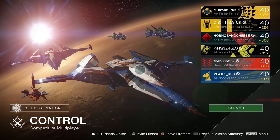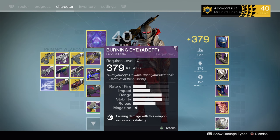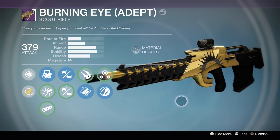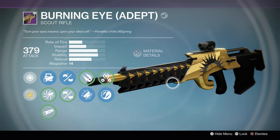Hi-di-ho everyone, my name's Mr. Fruit and welcome back to Destiny. In today's video we're reviewing another legendary weapon, and again, another one from Trials of Osiris - the Burning Eye Adept. Yesterday we did the Blind Perdition, the Pulse Rifle from Trials of Osiris, and this time we're doing the Scout Rifle.